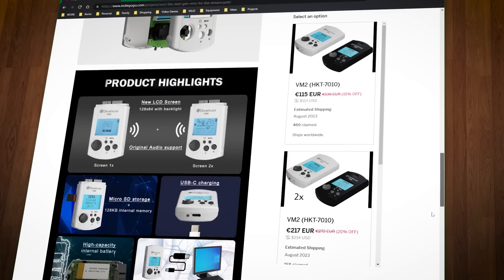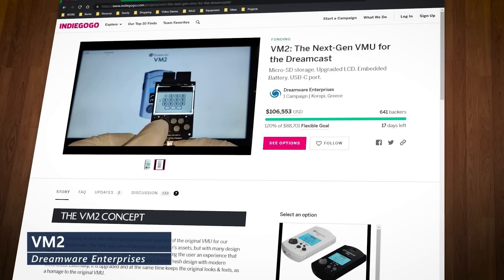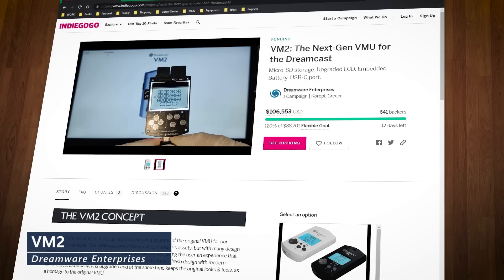I wish I had more for the Dreamcast, but I do want to mention the VM2 — the next-gen VMU for the Dreamcast currently in the crowdfunding stage from Greece-based Dreamware Enterprises. If it's as good as it looks, it should be the Dreamcast equivalent of the MemCard Pro. Not only does it have a rechargeable battery, but it also saves data to a microSD card, which will pretty much make it the be-all, end-all option for VMU save preservation. I have my fingers crossed that the VM2 will put an end to the less-than-optimal situation for backing up Dreamcast saves.